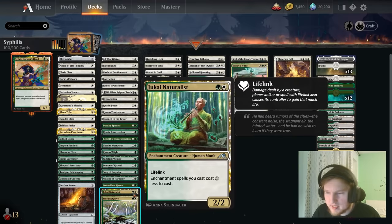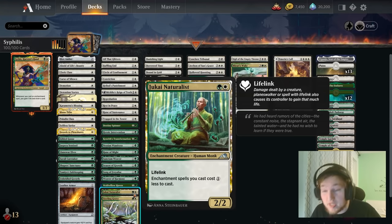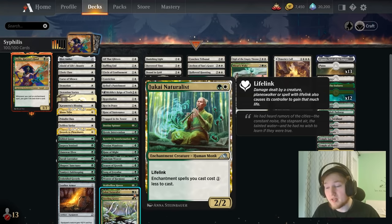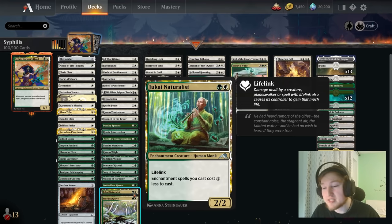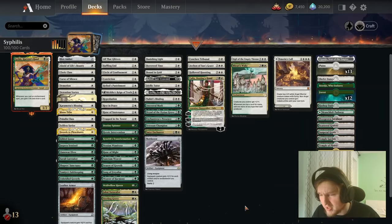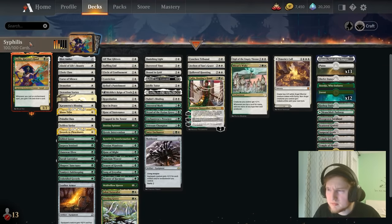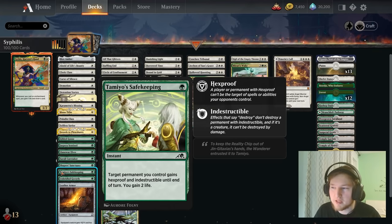Overall, the deck had some great additions from Kamigawa Neon Dynasty. The most notable one being Joukai Naturalist, because that thing is a house. Previously we had a few other effects that reduced the cost of enchantments by 1, but I didn't play those because those cards weren't enchantments. Joukai Naturalist is an enchantment, so it draws you a card off Suthers — that is pretty great. We have a total of 14 enchantments in the deck currently. We've cut down on some of the lands and added a few non-enchantments as well. Something like Tamiya's Safekeeping goes a long, long way — it's basically a second copy of Karamanta's Blessing.